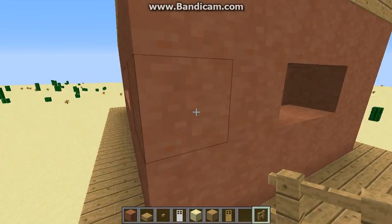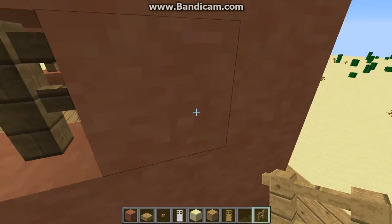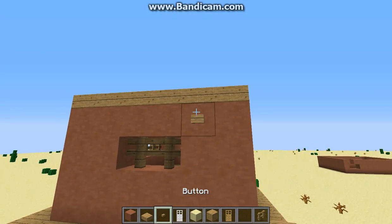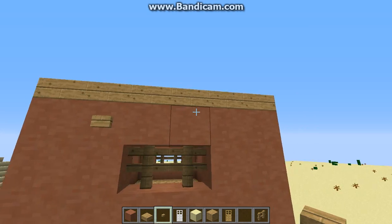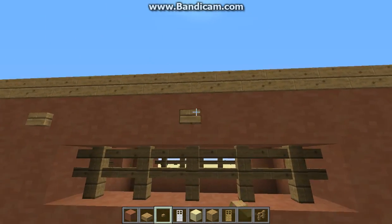Now that you have most of it done, you want to put in the last of your fence windows or your glass. Now the fun part — you want to place buttons everywhere to make it look symmetrical. Symmetry in Minecraft builds is really important if you want them to stand out and look really nice.